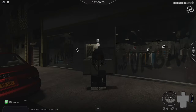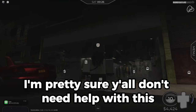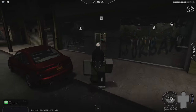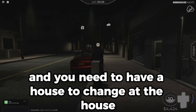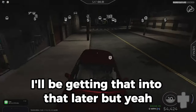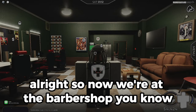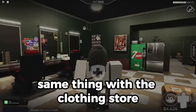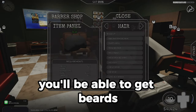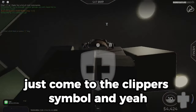Now on to the clothing store and the barbershop. At the clothing store just go inside and buy what you need — you need a house to change though, I'll get into that later. At the barbershop, same idea: come to one of the seats using the clipper symbol, and you'll be able to get beard and hair options. That's about it for those two spots.